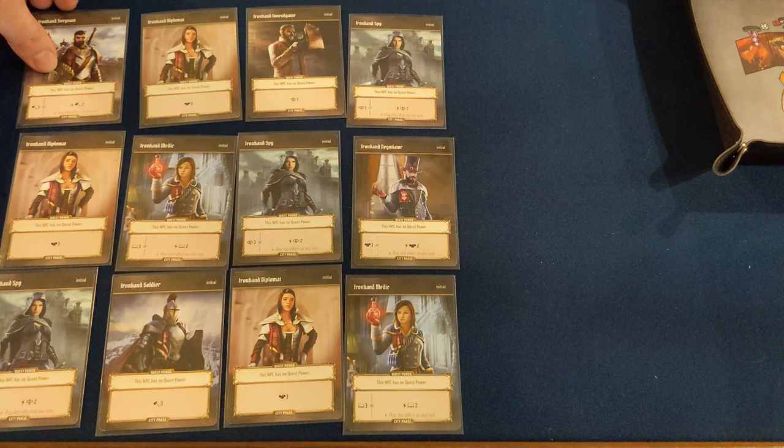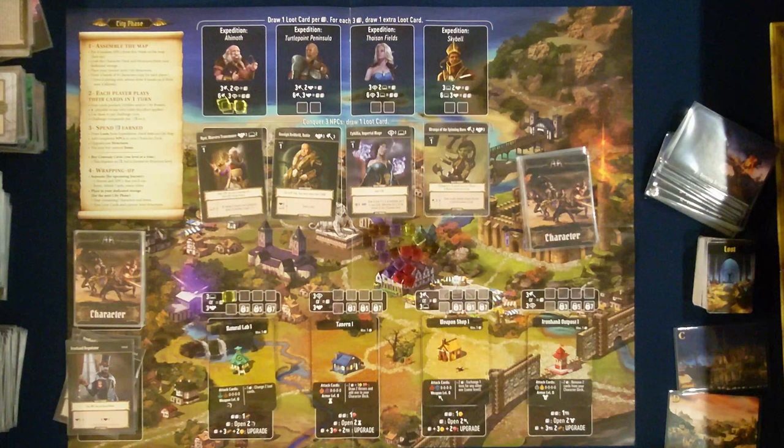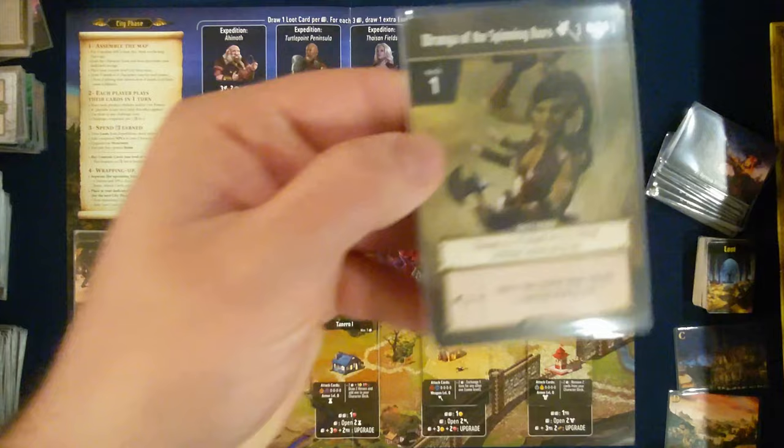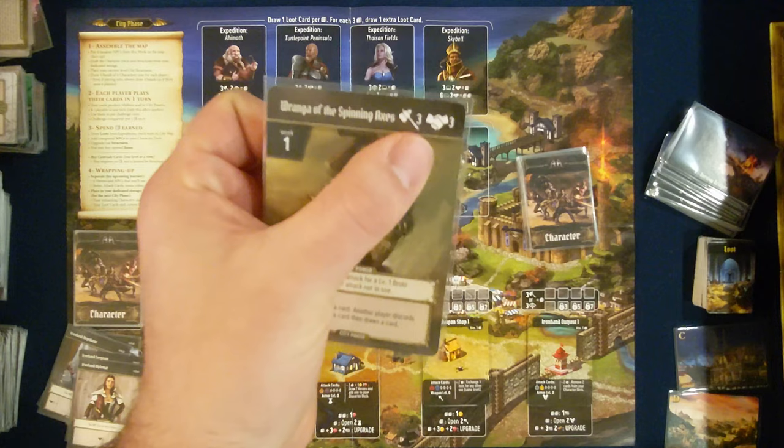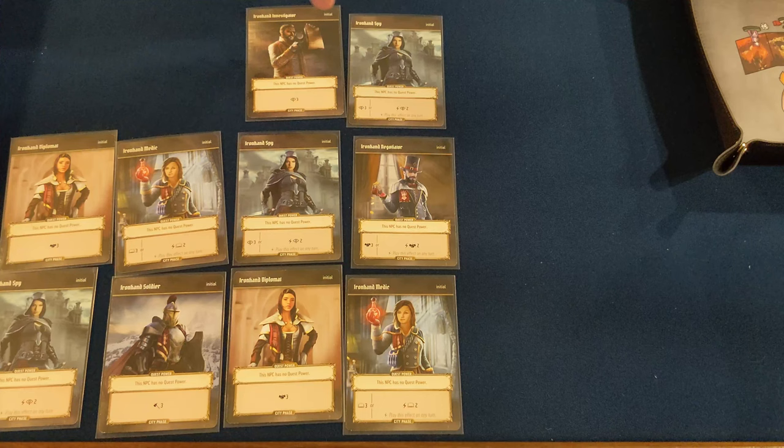Getting an NPC for all of your heroes is probably one of the strongest things you can do at the beginning of the game — just a tip. So I'm going to spend three force and three hands to purchase Ranga of the Spinning Axes. She costs three force and three hands shown in the top corner. We place her in the discard pile to show we've acquired her. That leaves us with two cards — a total of six spycraft.